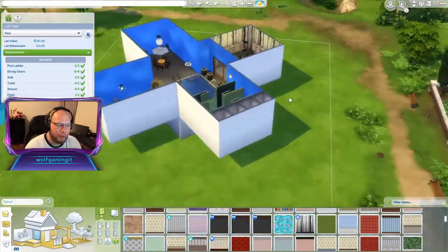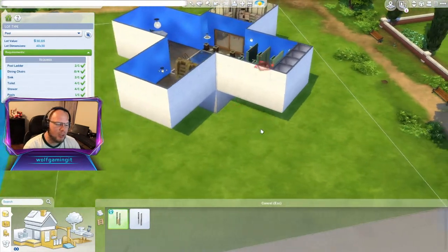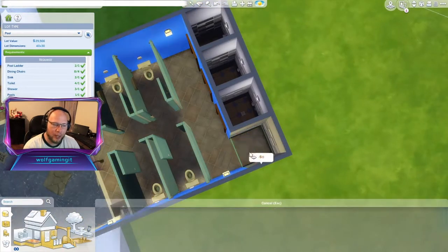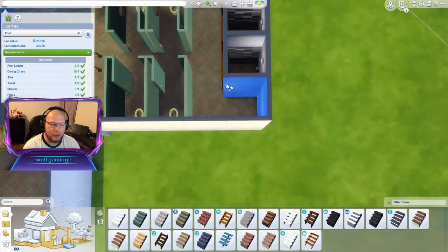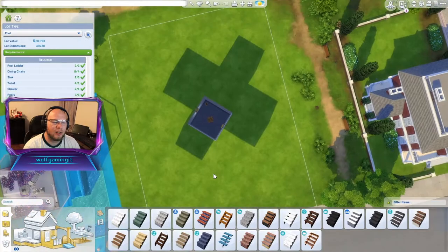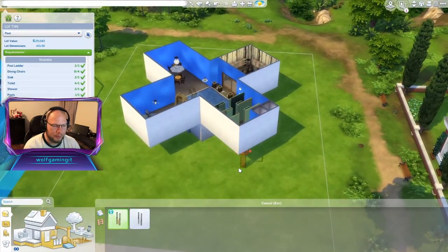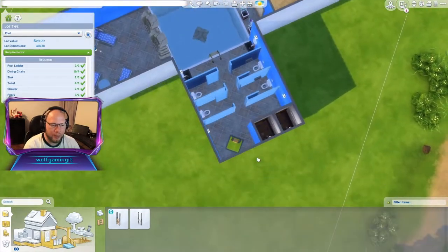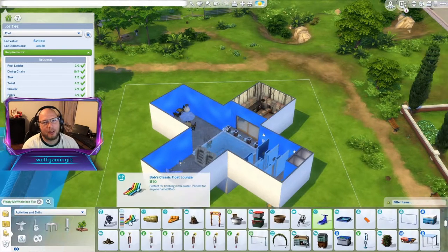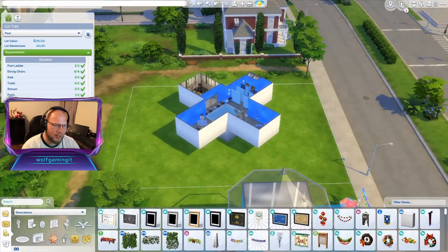I did go ahead and look at possibly using stairs, but they just don't quite work right. I kept running into issues with the ladders as well. So this is me trying to use the stairs, and because of the wall I couldn't do it. So we threw ladders in — if there's a bunch of people coming in and out, you don't want to have to wait for anything. So we put two ladders in, one for going up and one for coming back down.